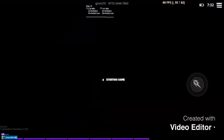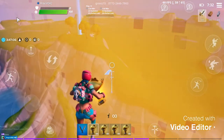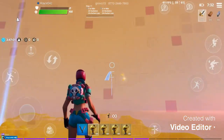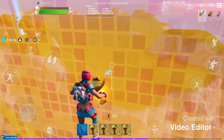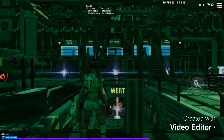Now when you come right here, this close to your island — don't go too close — you're going to start the game. When you start the game, you should have a full stack of mythic gold fishes in your inventory. As you can see, five mythic gold fishes right there.